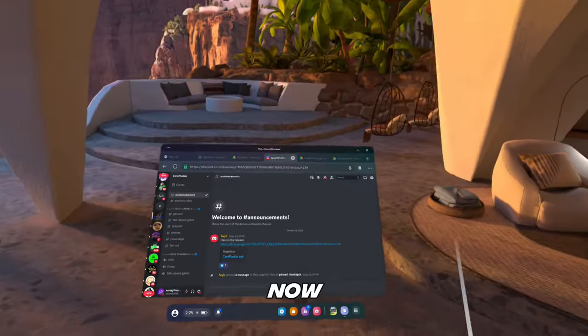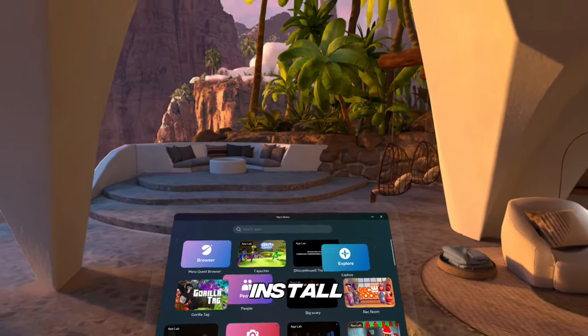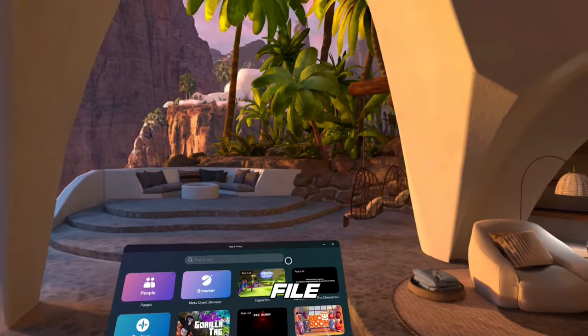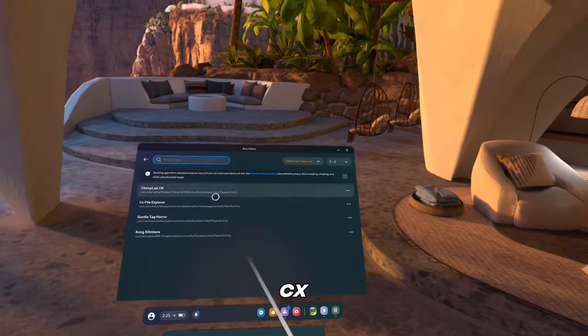Here's the Discord server. Go to announcements and here is the APK. Now I already have it, but to install it you're gonna have to uninstall Capuchin and then install the APK. You can sideload it through your PC, or if you have a file explorer you could do it that way too — like opening CX and installing it.